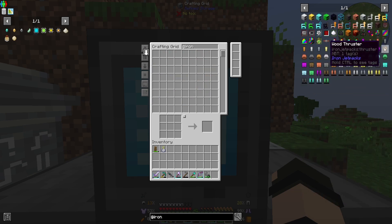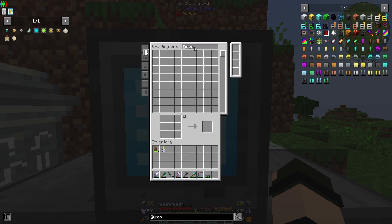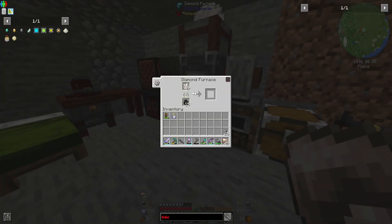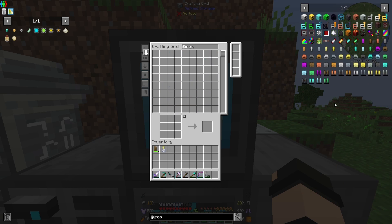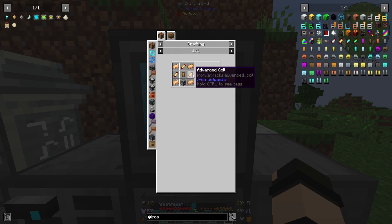We're gonna do that via the iron jetpack route. I believe we have enough to get started with our wooden stuff — we shall see. I want a wooden thruster — you have no iron. We aren't gonna do that, we can do that next episode with the house, because we are severely lacking in iron.